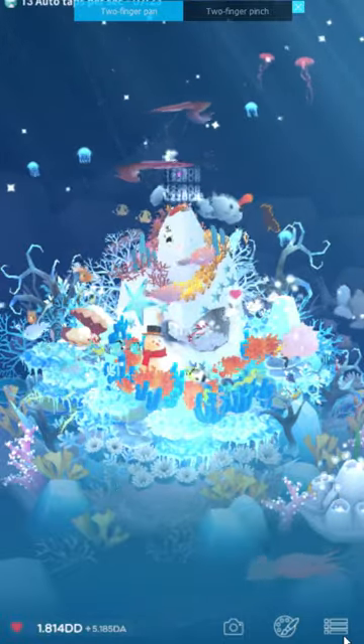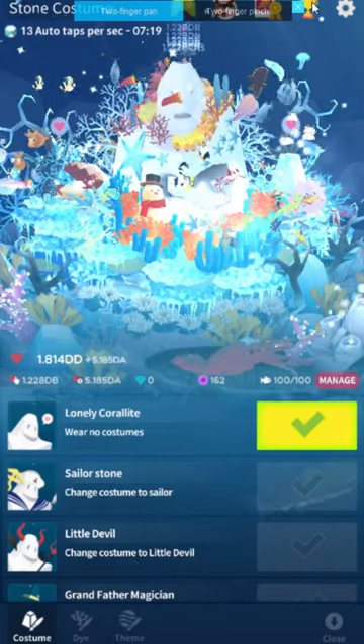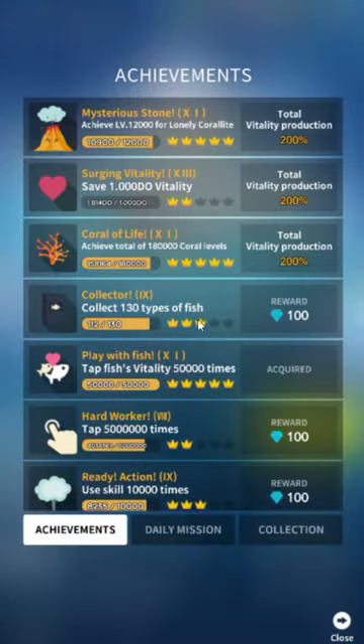It looks like DL vitality is not as insane as I thought. It's mostly just CS vitality, because what happens is once you get to CS vitality, you're really close to 100,000 mysterious stone levels and you get times five vitality for that. You're also really close to getting 150,000 core levels, which gives you another times five, and then CZ gives you another times two vitality. So you get an amazing amount of vitality bonuses all at once.